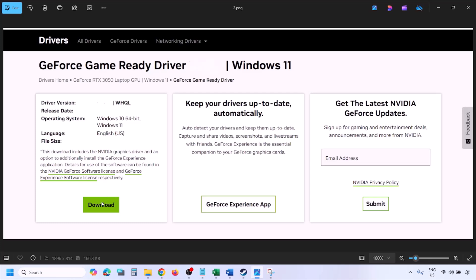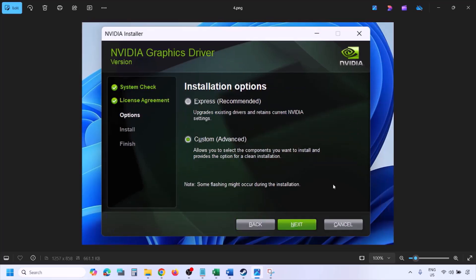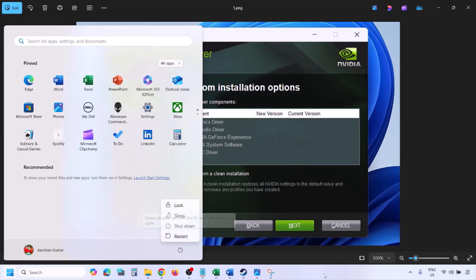Select the Custom option (not Express), click Next. On the next screen, put a check on 'Perform a clean installation.' Click Next and let the installation complete. Once done, restart your computer and launch the game.